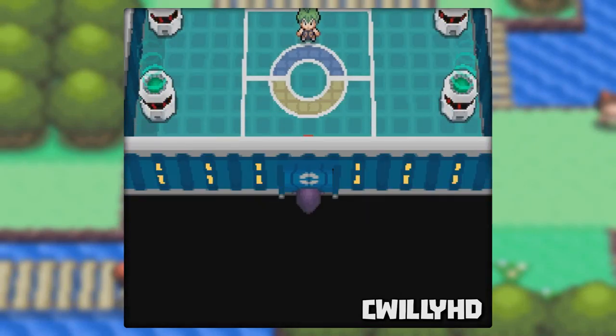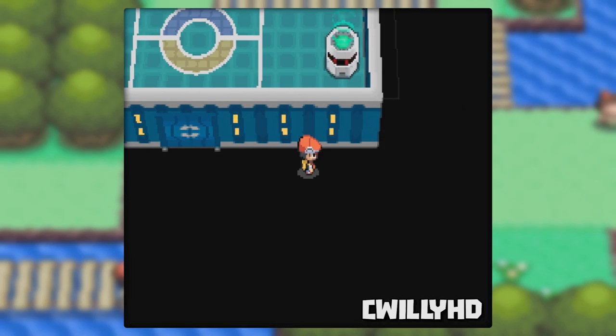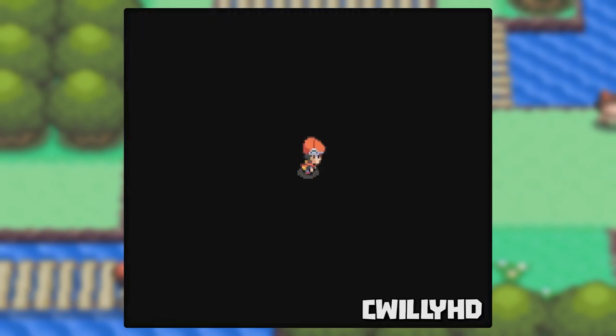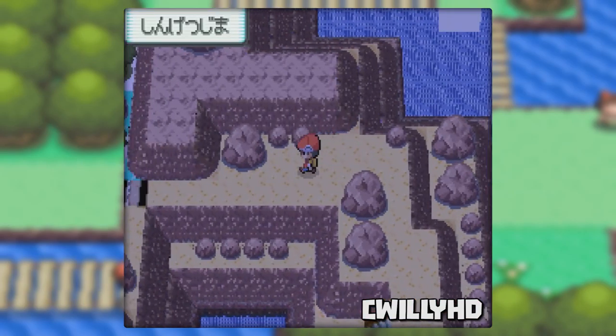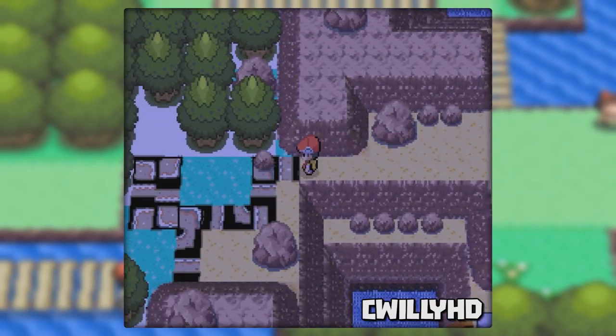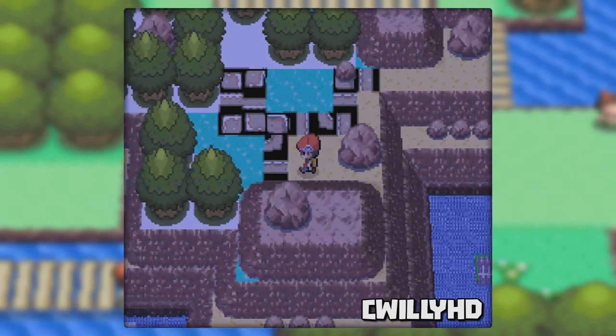Hey guys, it's CWH here and welcome to Pokemon Diamond and Pearl. This is personally my favorite generation, mainly because I grew up playing it. This game also has some pretty cool glitches like item duplication, putting moves onto a Ditto, out of bounds, game crashes, and more. So in this episode of Game Breakers we're going to take a look at glitches within Pokemon Diamond and Pearl.